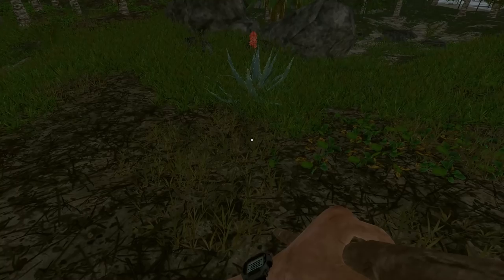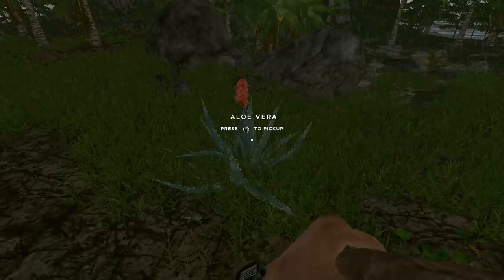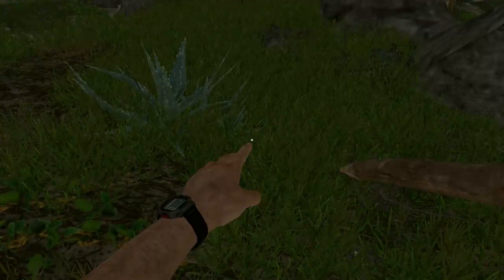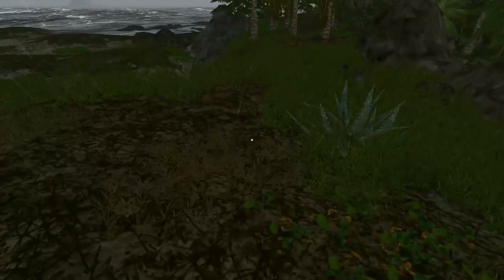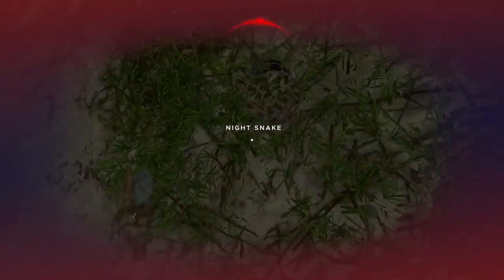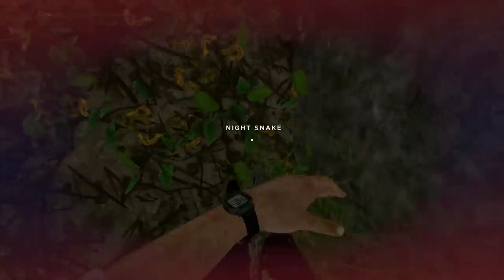Don't worry, nothing will really get you on the first island — you'd be very unlucky if there was a snake. But when you go to other islands, night snakes are more active and harder to avoid. During the day they don't move much — you'll hear them rattle, just avoid them. At night they move around more. Two or three spear hits should take one down. Don't go after your spear if it doesn't kill on the first hit — this is exactly what will get you bitten.